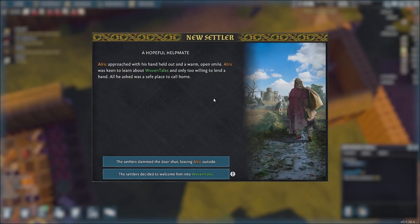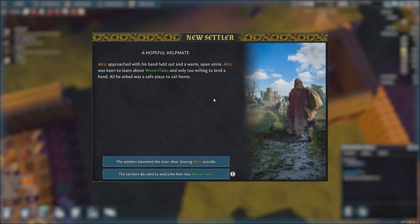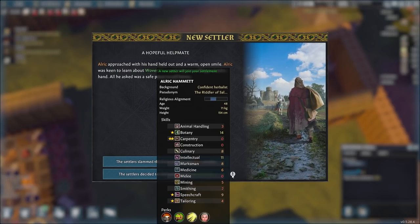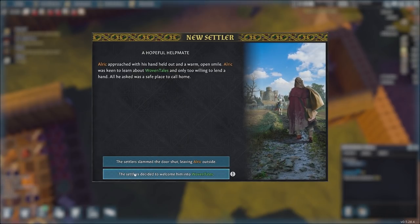A hopeful helpmeet. Alric approached with his hands held out and a warm, open smile. Alric was keen to learn about woven tails and only too willing to lend a hand. All he asked for was a safe place to call home. We're not going to slam the door on Alric — Alric seems like a nice fella. Let's have a look here then. Botany, farmer, culinary, decent speechcraft, passionate tailoring. We're going to take Alric here into Woven Tails. Marvellous — hello, Alric.